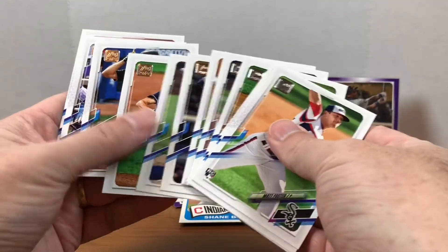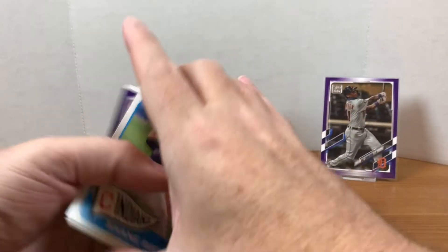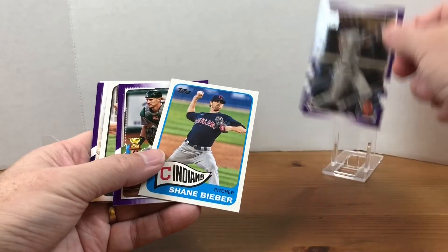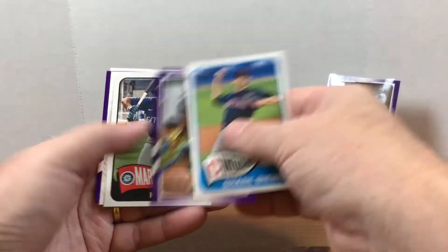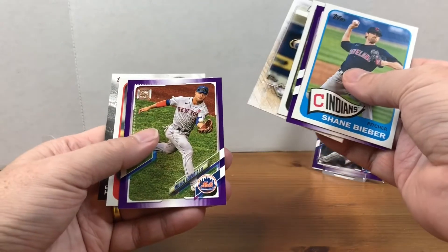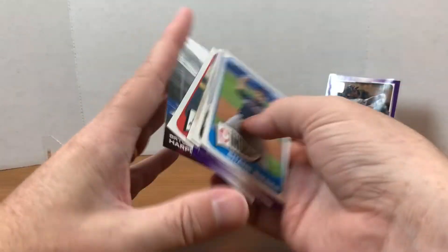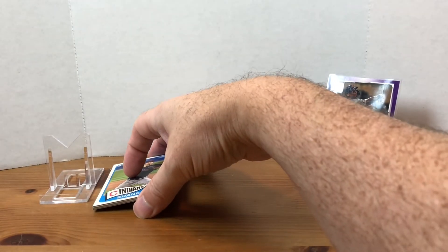Just checking the other ones — I've got two inserts, but I only got one in that pack. So overall, not bad for a $3.49 pack. You can't go wrong. Definitely the highlight of the purple was the Daz Cameron. We've got the Sean Murphy, Michael Conforto was the other one, and the Sixto and Harper inserts. Not bad — definitely fun to be able to find something in the wild.